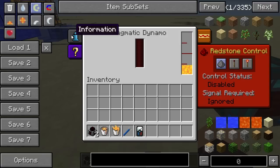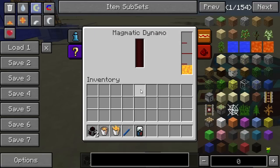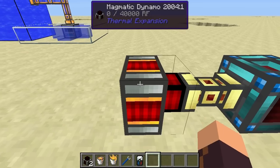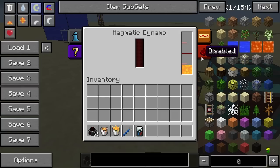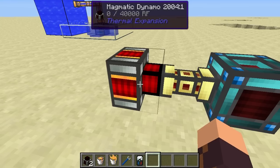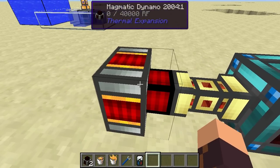Right here we still have information in the interface but that's just informational. So that's basically it for the Magmatic Dynamo — it's a convenient dynamo to generate power when you have hot liquids, which will usually be lava.